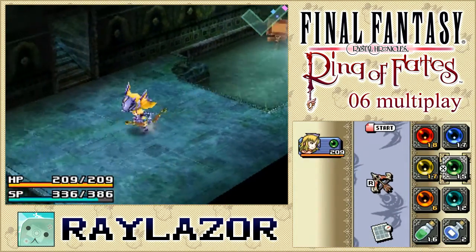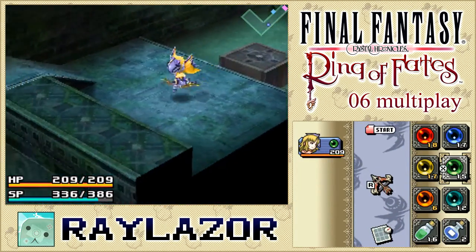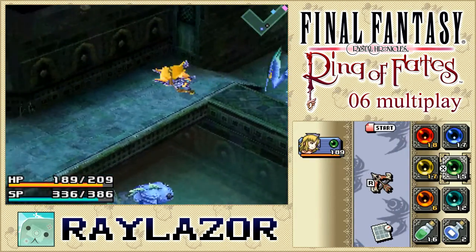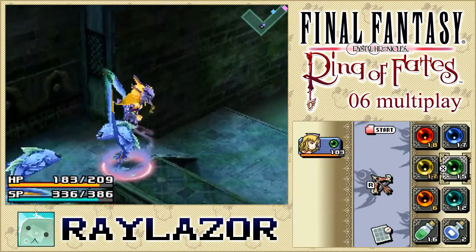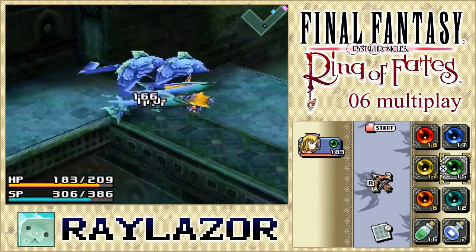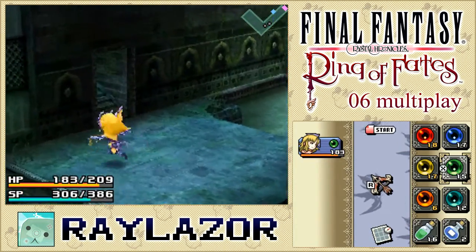We're landing on the second-to-last map already — very short area. Let's move on over here and deal with a Sahagan immediately. Apparently they're both going on land, which is terrible actually. This is where things may get rough because they cast spell attacks — very annoying ice ones. And there's two of them.